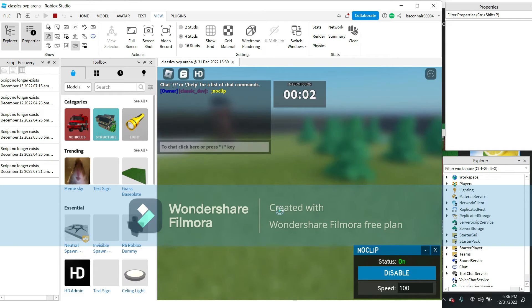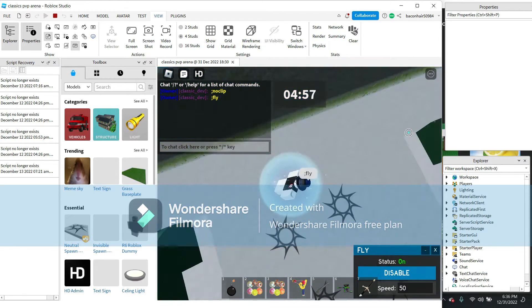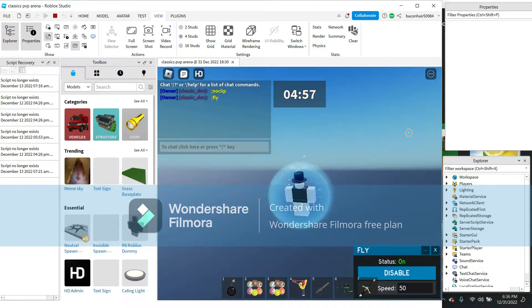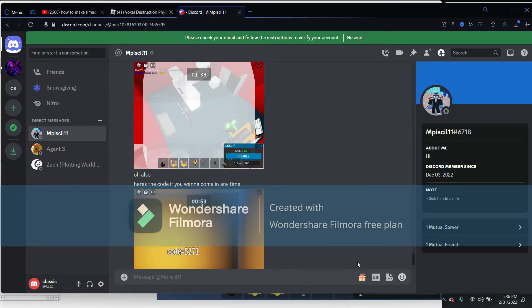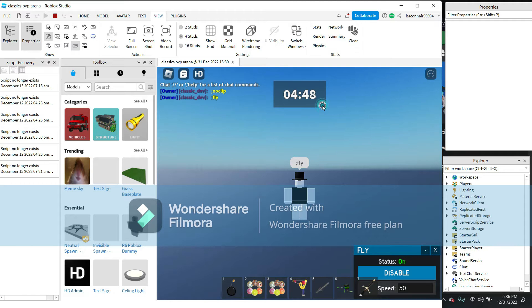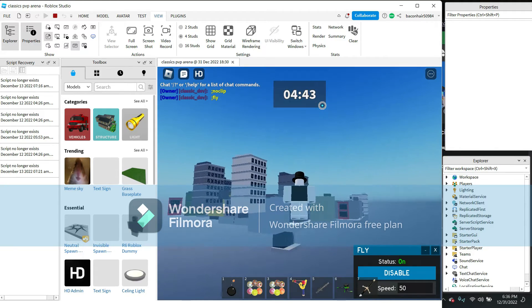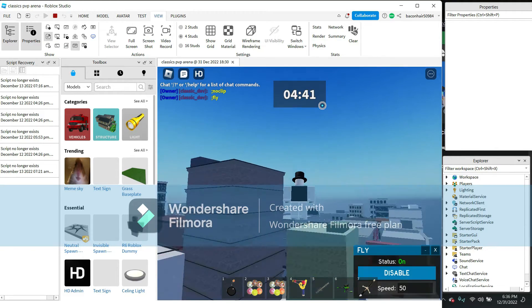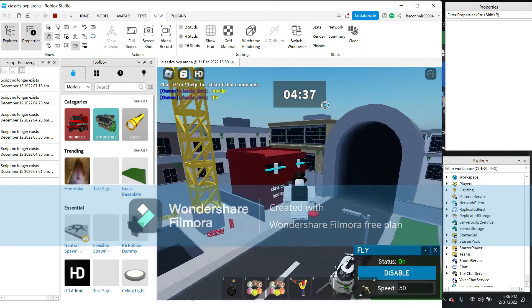Quick sneak peek in Roblox Studio. So we will show you in this vid. 5271 — so I believe in the screenshot I sent my friend, you put 5271 actually.